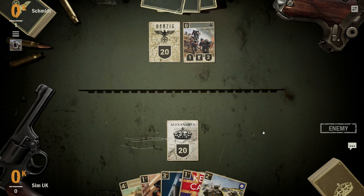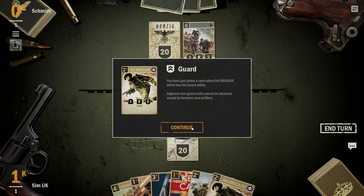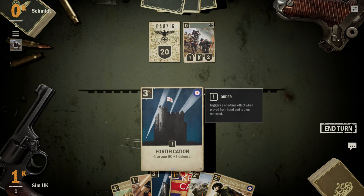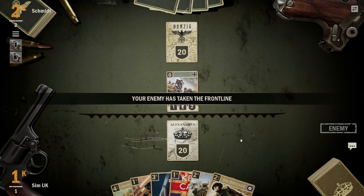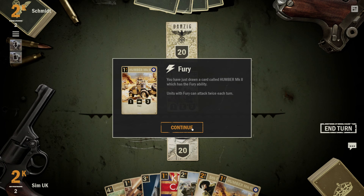So you've got 20 health on your HQ — that's interesting. Guard: you've just drawn a card called 5th Brigade which has the guard ability. Adjacent non-guard units cannot be attacked except by bombers and artillery. So cards next to these guys cannot be attacked except by bombers and artillery, but they can be attacked head-on. Fury: you've just drawn a card called Humber Mark 2 which has the Fury ability. Units with Fury can attack twice each turn.